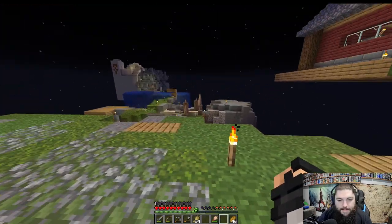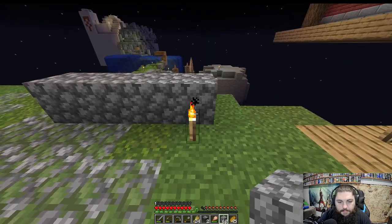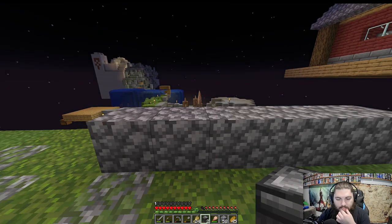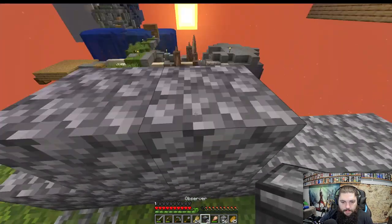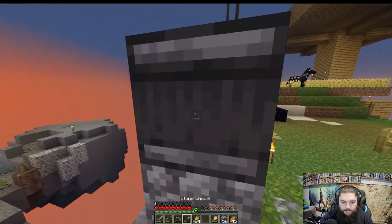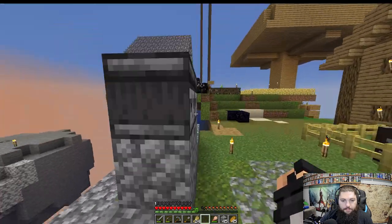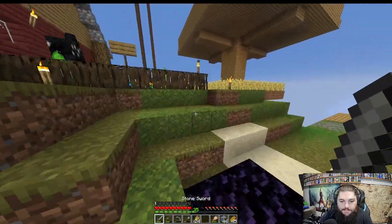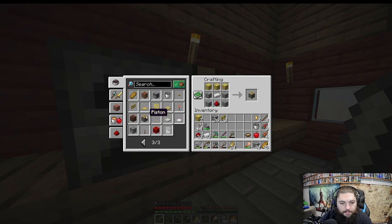We only have one cow now, but it's better than no cows — I'm sure we'll get another at some point. Let's break this and get set up for the automated bamboo. We're going to want the observers facing this way so they see the bamboo grow, then on top of that we want our pistons. I never made the pistons — that's why I grabbed the bamboo in the first place, to make bamboo wood for pistons.